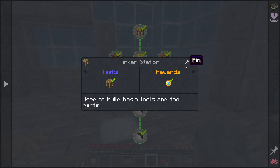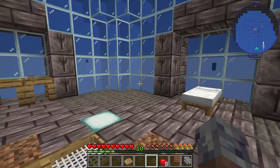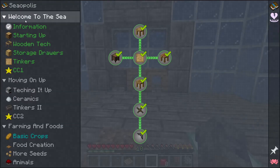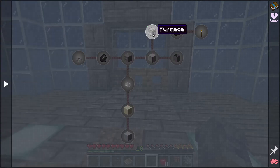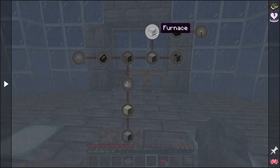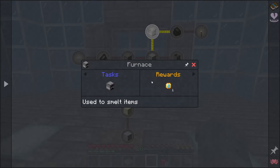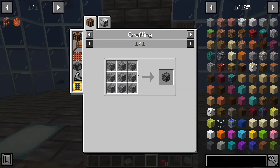We pinned the Tinker Station quest. Last modpack we were playing Sky Bees and I pinned one of these, and it was up for so many episodes — I did not know how to clear it out. That is the beginnings of Tinkers. We are now done with Welcome to the Sea, so moving on up is where we're heading — Teching It Up. We get into ceramics and more Tinkers. I think what we want to do today is make at least the furnace, and then we'll come back in the next episode.